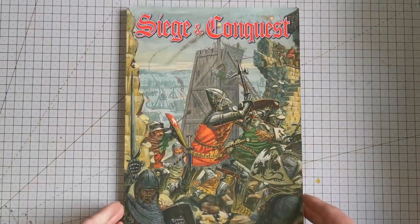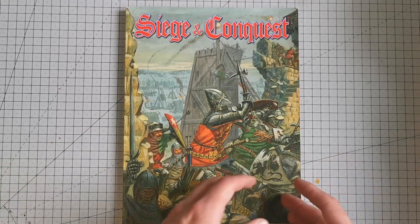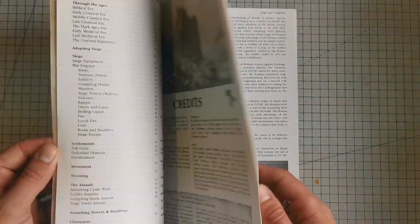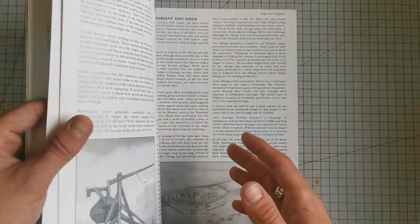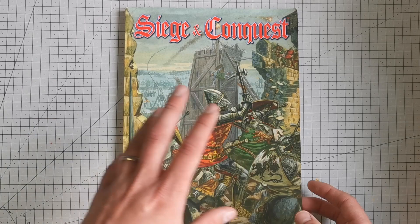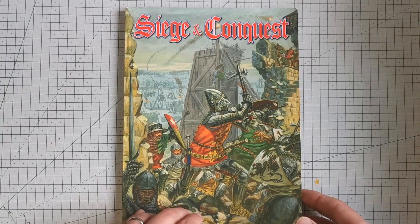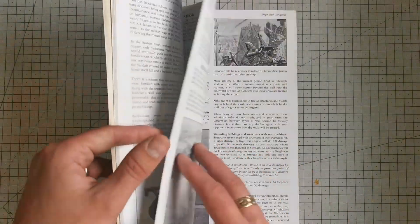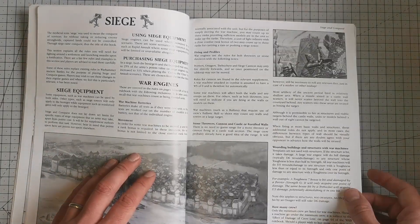Anyway let's have a look at it. So here we are, Siege and Conquest. With any decent supplement book it's got a good history section dealing with various ages. This book covers everything from ancients — Egyptians, Romans, Greeks — all the way up to sort of late medieval sieges, and it even does get into some bits past that. So you get a good section on history.